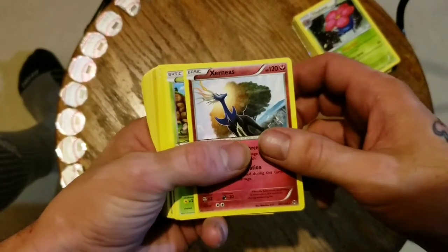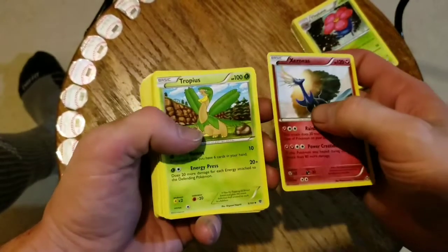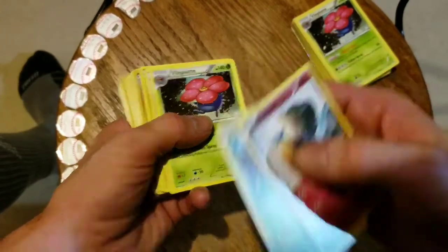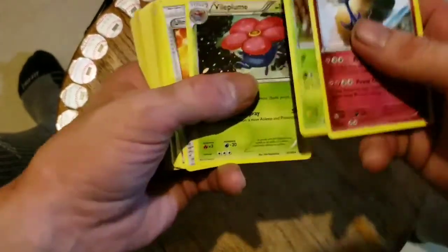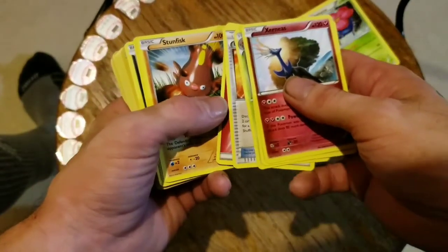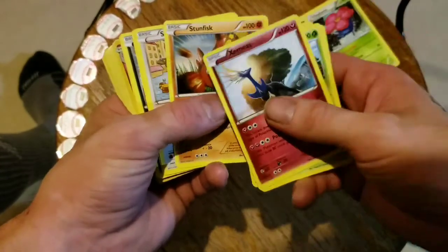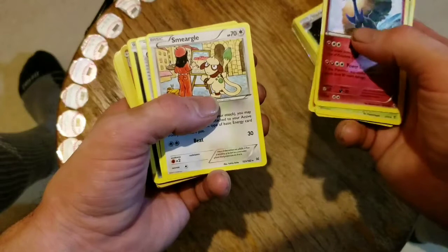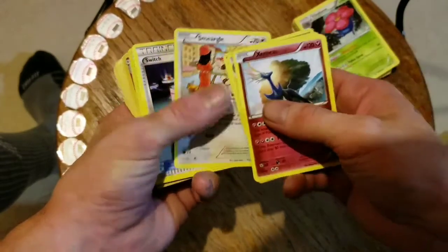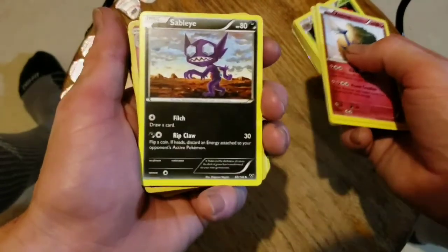Zoro... I don't know how to say that, but he has a pretty good HP. Tropius. Wow — oh my god, same card again, another trainer. Stun Fisk, not too bad.